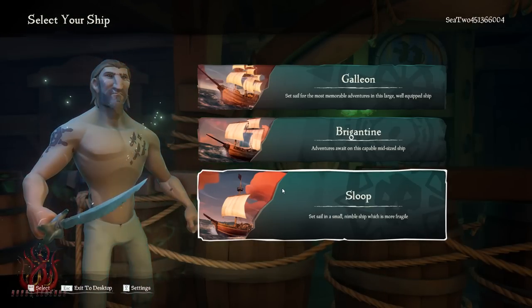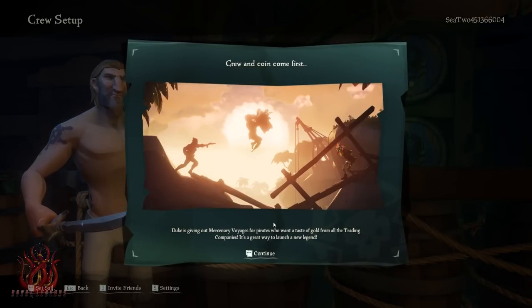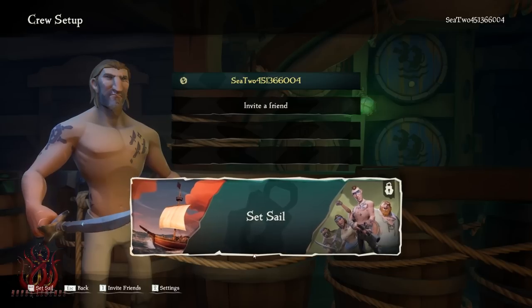You'll then be prompted to select a ship — we recommend a sloop — and a crew — we recommend closed. Remember to play as a solo player so you can get the new tutorial.